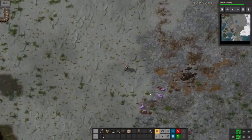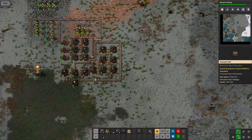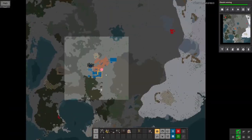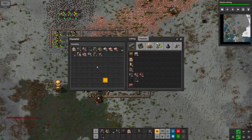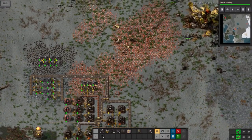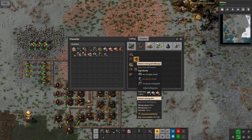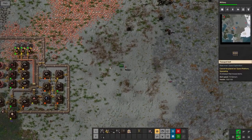The eagle-eyed among you will have noticed off to the northeast there are red splodges appearing on the map — those are biter nests, and they're going to come down and express some interest in my base fairly soon. It might be time to look into some military research, but I want to get electric mining finished first if I can. I know the biters are going to be a problem sooner or later, so the sooner I can get the military stuff sorted the better. The military research has just come through, and now I can build those electric mining drills I was waiting for.